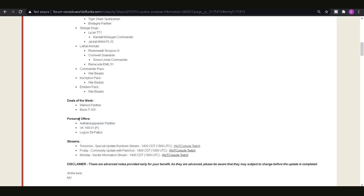For personal offers this week we have the Aufklärungspanzer Panther — a really fun tank to play and certainly worth picking up if you haven't got it already, one of my favorites. It's a light tank on a Panther chassis, really really fun tier 7, and the gun hits on the move all the time. Then there's the VK16801P — not a tank I'd recommend for anyone, and then the Legion 59 Pattern — I'd avoid that one too, not a fun tank to play at all.